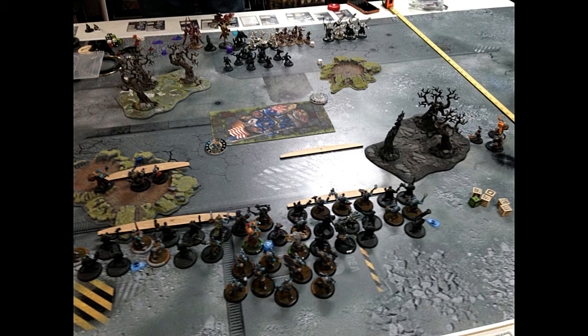First battle report is Gristle, Tier 4. The list is two units of warriors, an impaler, a slag troll, a pirate troll, a fell caller, a min unit of scattergunners with the UA, and two units of fire eaters. The tier benefits are Hoof It on both warrior units, and Gristle can still make fell calls, plus two inches to the deployment zone.